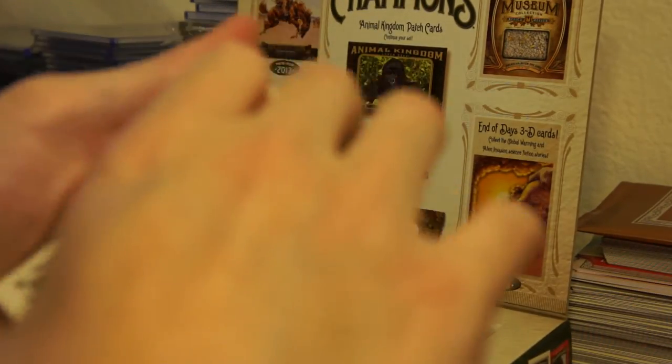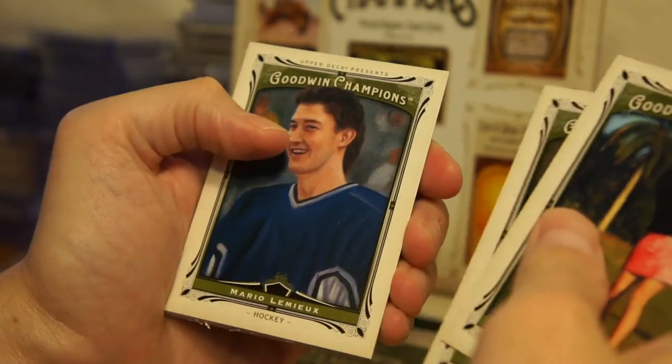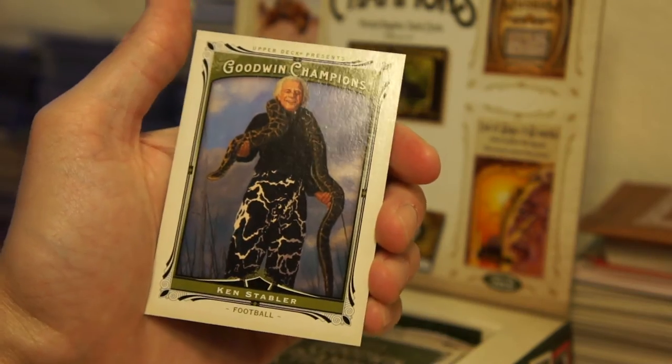Pack two: Morgan Pressel, Chi Chi Rodriguez, Mario Lemieux, Edgar Degas — French artist — and Ken Stabler with a big snake.